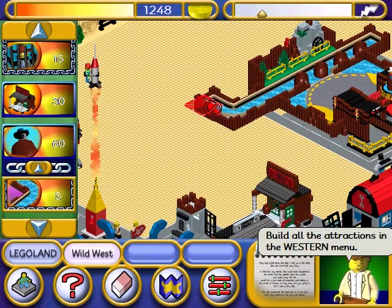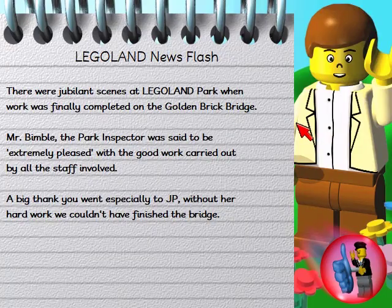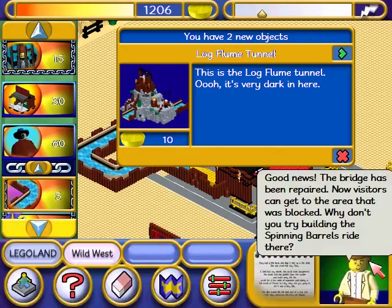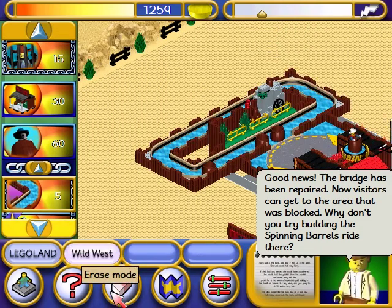You can't put that over other buildings. Legoland newsflash: there were jubilant scenes at Legoland Park when work was finally completed on the Golden Brick Bridge. Mr. Bimble, the park inspector, was said to be extremely pleased with the good work carried out by all the staff involved. A big thank you went especially to JP. Without her hard work, we couldn't have finished the bridge. Good news — the bridge has been repaired. Now visitors can get to the area that was blocked. Why don't you try building the spinning barrels right there?